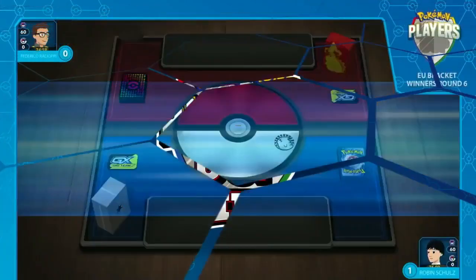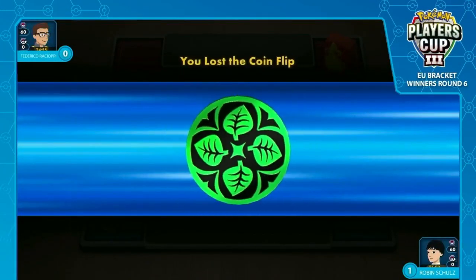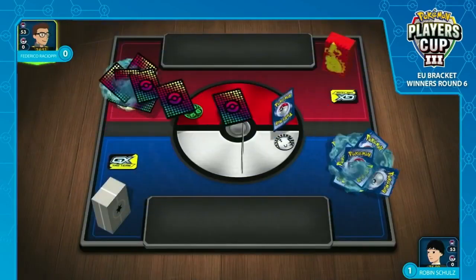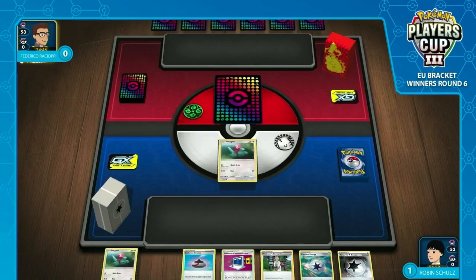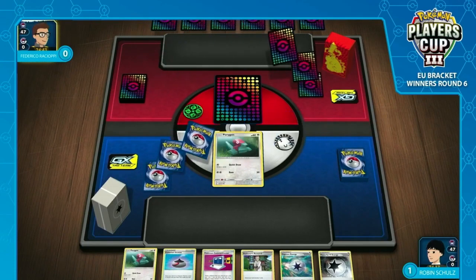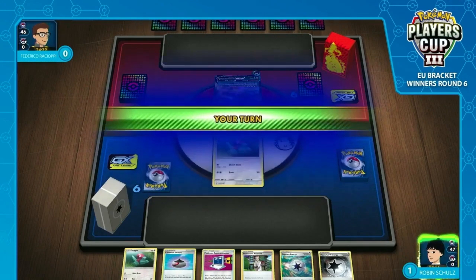Frederico scoops, and we're going to head on into game two where Frederico is certainly hoping things go quite a bit better. It can't get much worse than that — he got a Power Accelerator for no backup energy attachments, wasn't able to Marnie himself into any additional draw, no Crobats, no ball search whatsoever. One of the best things about Eternatus VMAX is that you have so much ball search — you get to play that higher Marnie count and know that on the other side, you're more than likely going to get out of it. But in this case, not so.